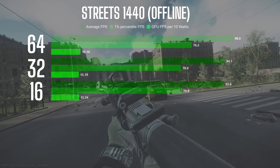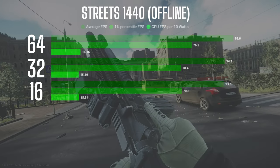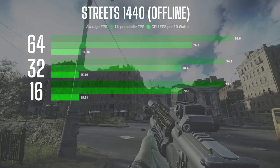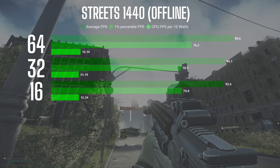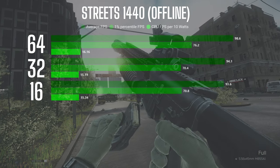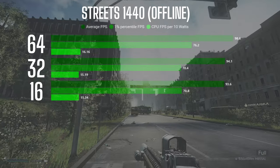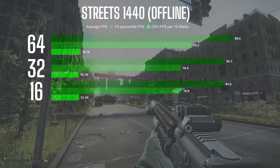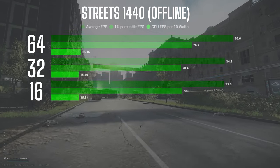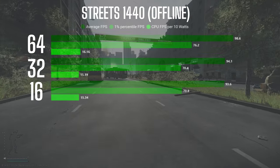Streets is the real test for this game, as most of us know. Between 16 and 32 GB, there was only about a half a percent difference in performance. Between 16 and 64 GB, there was about a 5% difference, and same with 32 and 64 GB — a little less than 5% difference. So 16 and 32 performed almost equally, and the 64 GB configuration had about a 5% advantage over the other two.